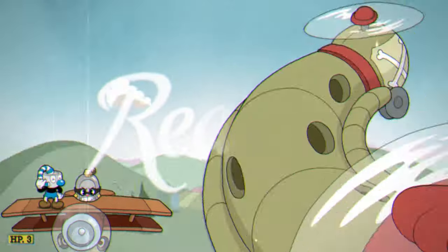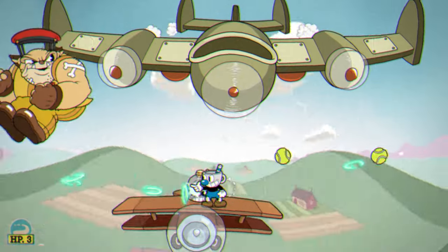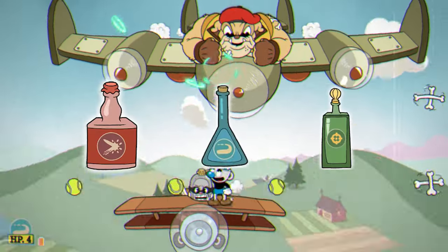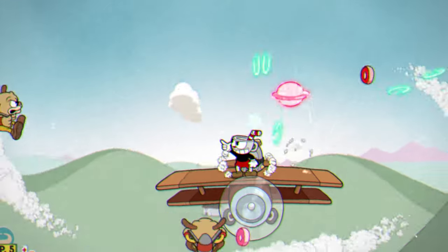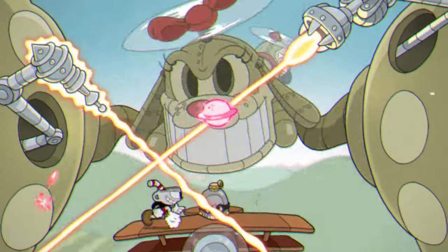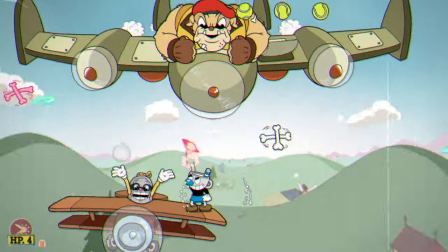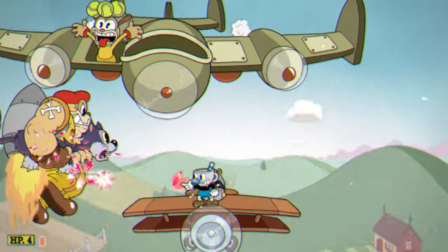The Howling Aces is actually pretty easy to beat once you're familiar with what to do for each phase. To start, your loadout will 100% need to be a homing weapon and Roundabout. The hitboxes for each phase are just way too awkward to be using normal weapons for the entire fight, which is why a homing weapon will really do you justice here. I'd heavily recommend using Crackshot because it's surprisingly useful here — the versatility Crackshot offers you is just way too good to pass up for this fight.